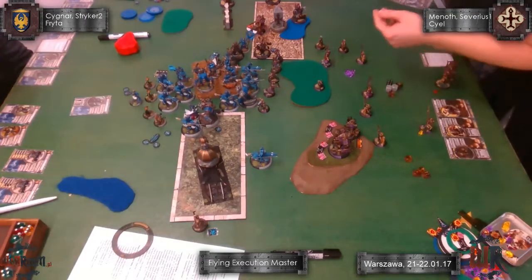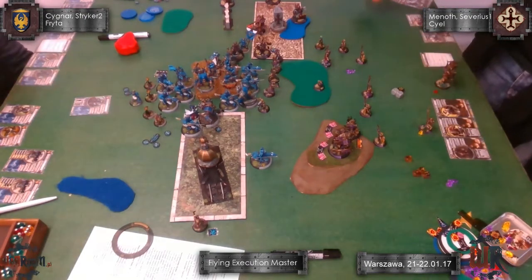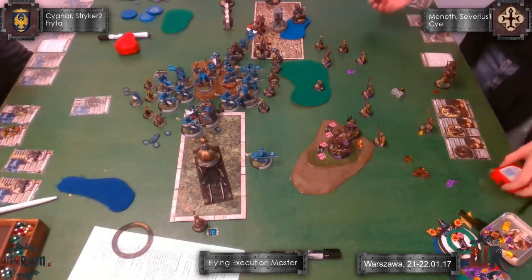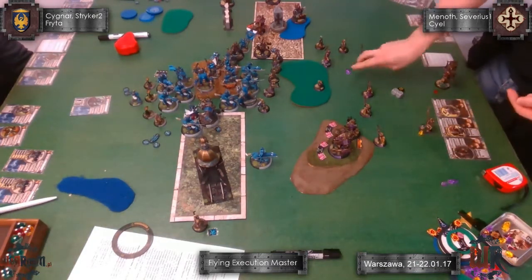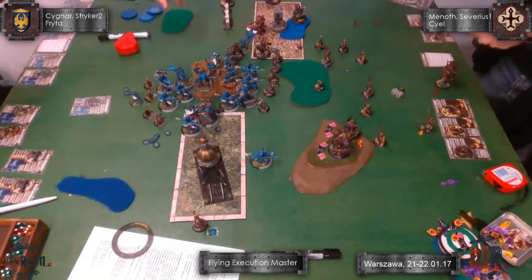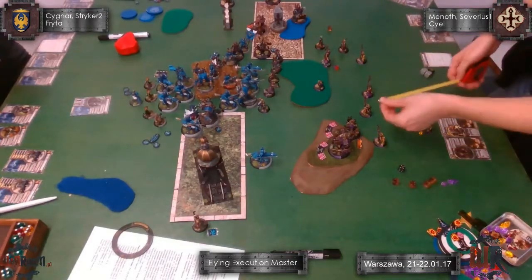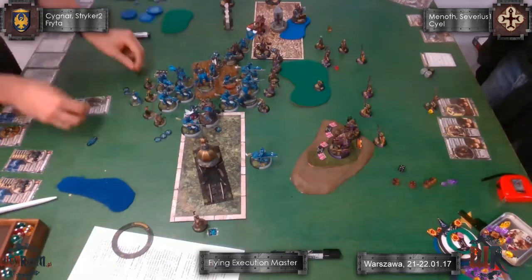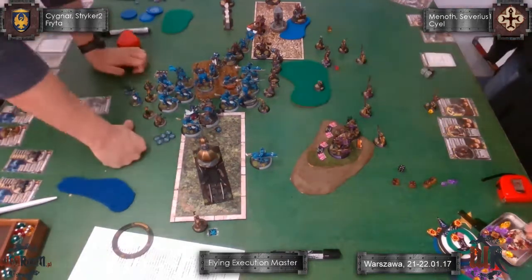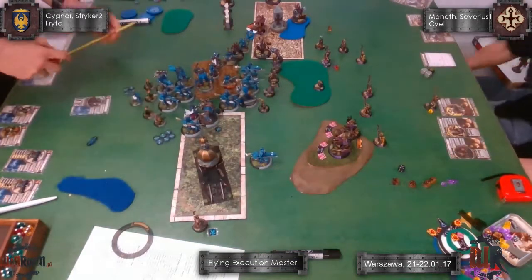He takes my Stormblades who die, but every Stormblade that dies is an attack saved from the lenses — so maybe it's not so bad. A few Stormblades shorter. One of his weapon masters from Open Co goes and kills one of my lenses. Two lenses down, but could be worse. Severius is keeping behind the forest. He cast a spell on my Stormblades through his arc node, killing some.